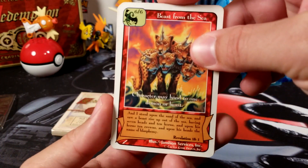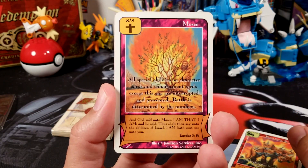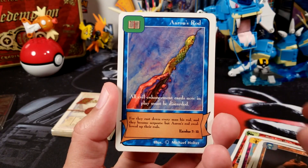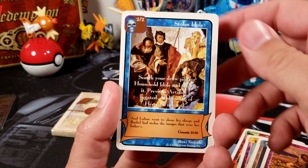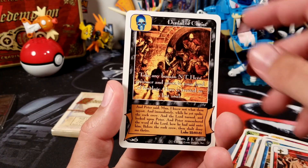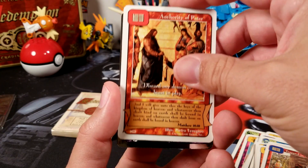Let's see if I can get any more ultra rares. Beast from the Sea — that was a cool Warriors card right there. I like getting these old Warriors cards. And Moses. Peace. Chains. Another Aaron's Rod. Jawbone. Stolen Idols. Achan's Sin. Another Joseph. Denial of Christ. Take as a Slave. Trapped in Cleverness. Authority of Peter.